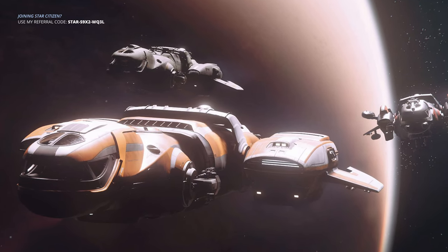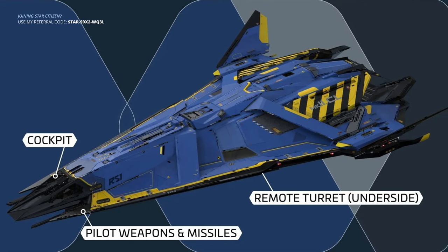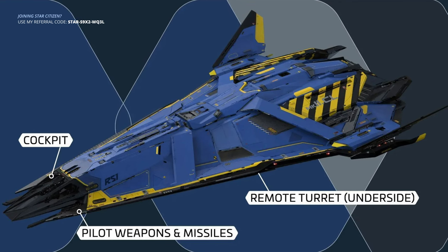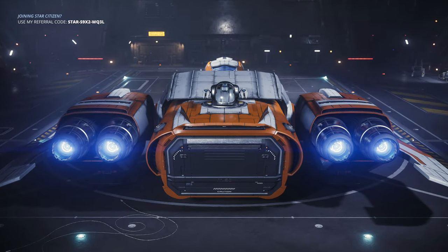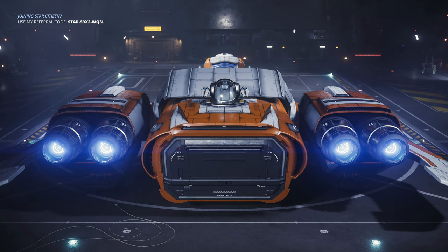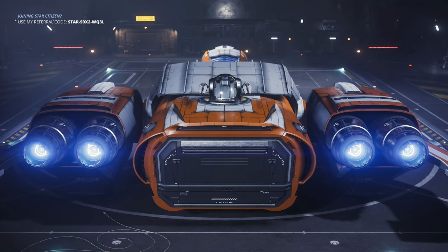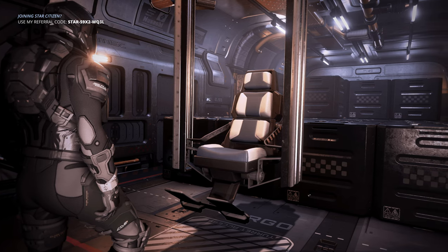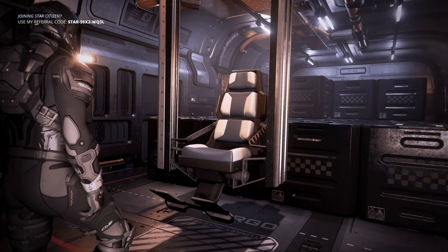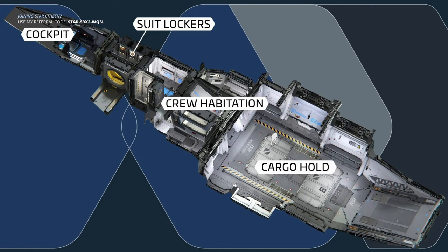Things flip the other way when discussing shields. The Zeus CL has one additional size two shield over the Freelancer Max, giving it a range of 21 to 31,000 HP versus 14 to 20,000 HP on the Max. Both have a remote turret — the difference being the Max has its turret on top while the CL has its on the bottom. I think this is a matter of preference since both will have one side vulnerable to attack, though roll speed can have an influence here. Looking at cargo space, the CL carries an additional six SCU. Volume is key when it comes to profits, but I don't believe the six SCU will have a huge impact — both ships have an exceptional amount of cargo space for medium-sized ships.